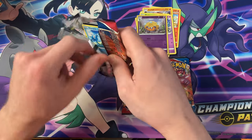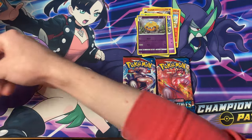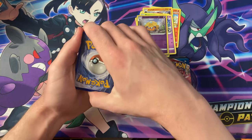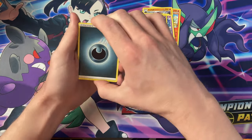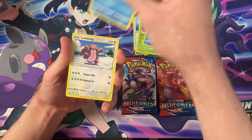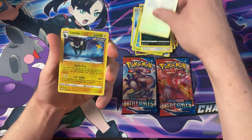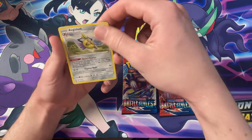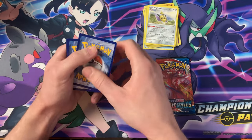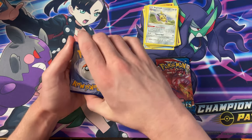These packs are actually pretty easy to open. Dark energy, XP Share, Weeping Bell, Seedra, Horsea, Lickitung, Silicabra, Houndor, Flipbug, Luxray, and the Aegislash. That was a special pack but we only got a standard rare.